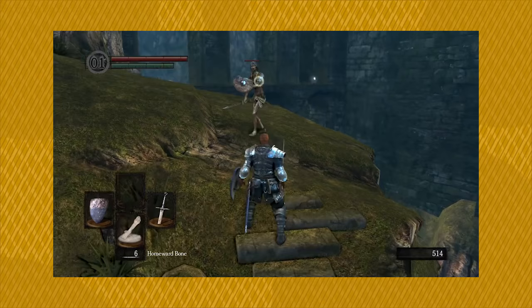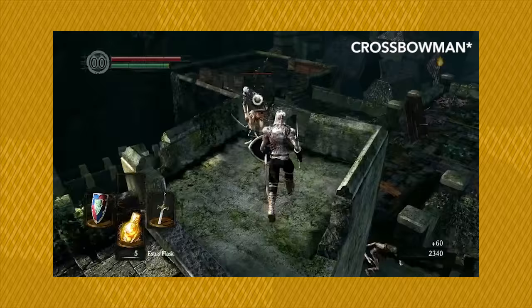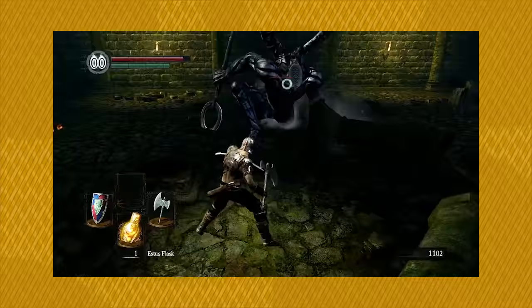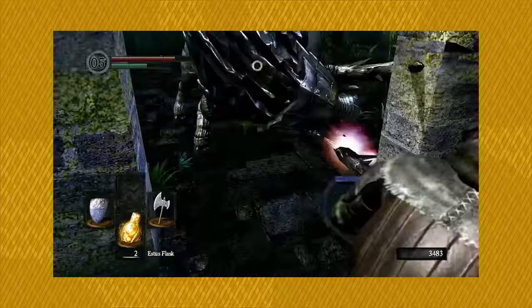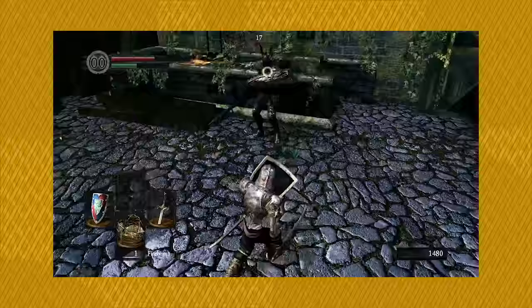For example, the equipment that the humanoid enemies carry tells us just enough about how they fight. Guys with spears tend to have long-range thrusting attacks, archers attack from a distance, heavily armored enemies tend to be slow and unflinching with devastatingly powerful moves. This design trend is also applied with the more monstrous character designs: attack dogs rush at you, gigantic armored boars have an unstoppable charge, dragons breathe down fire, and plant monsters hide in plain sight requiring a keen eye for spotting them.